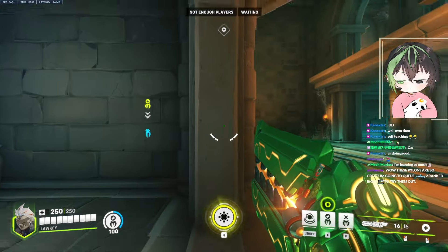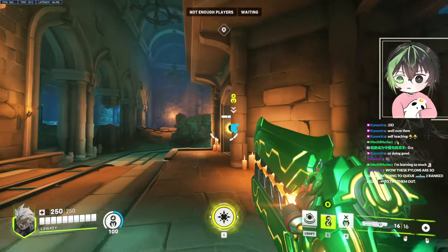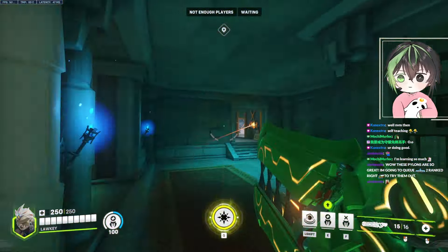I always like putting pylons in between doors because they have the range of heal, and usually people don't have vision for that. But if they also come from that way it's still a nice spot.